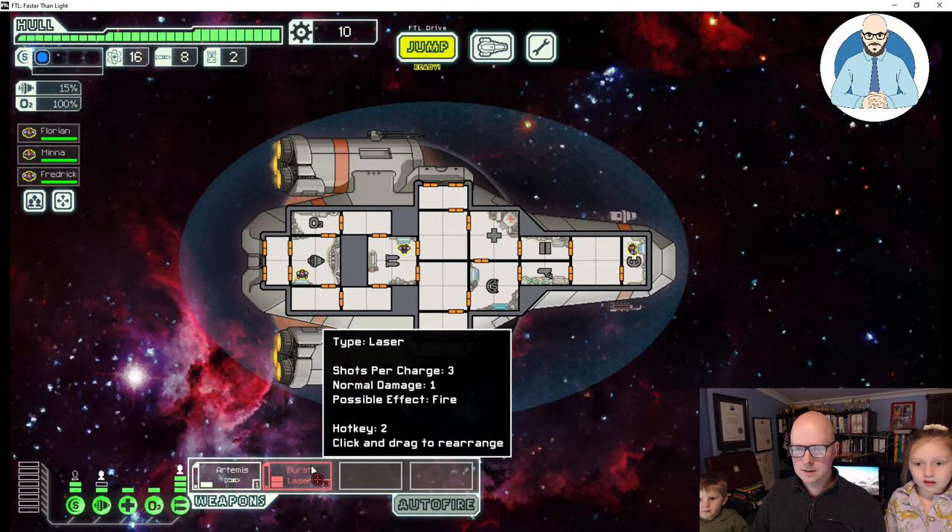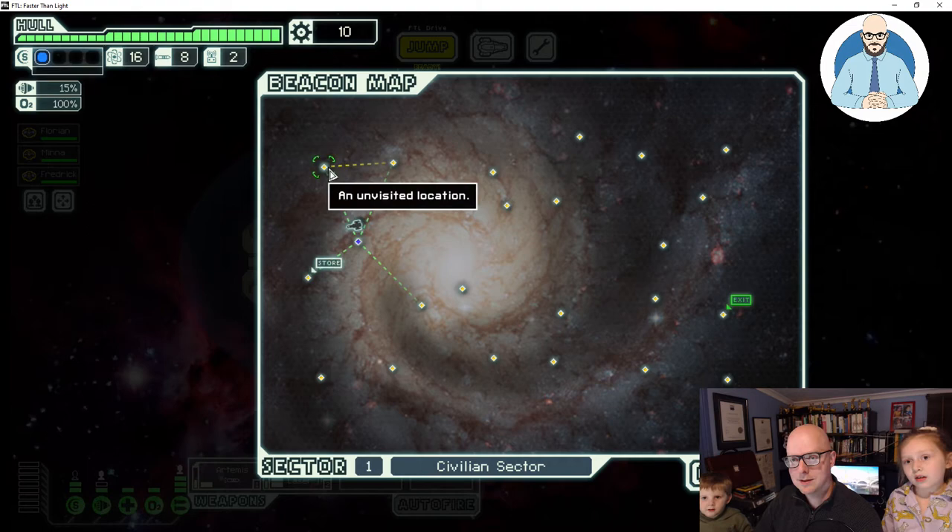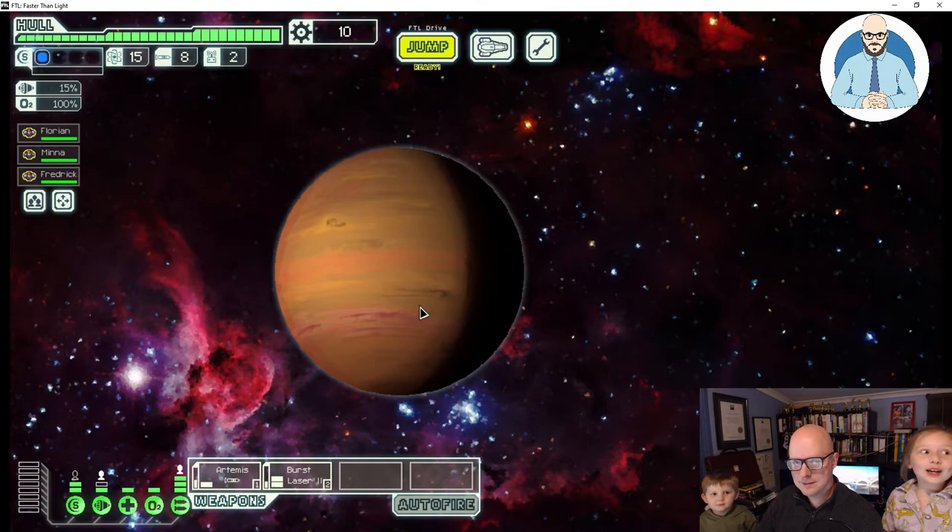First one, let's put some power into weapons. Let's jump. Where do you want to go? Maybe jump where there's no rebels. There are no rebels here. Which star do you want to go, Frederick? This one? Or this one? Okay, we're jumping, guys.